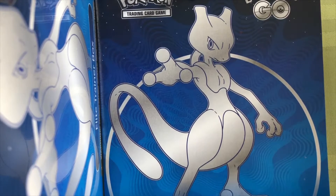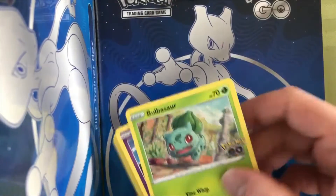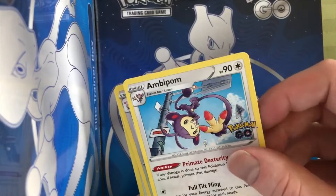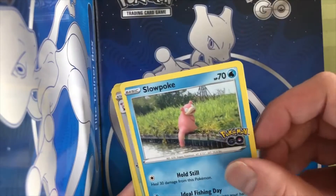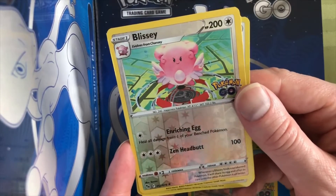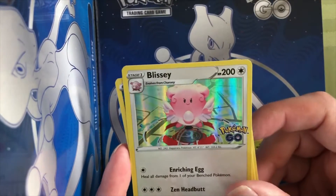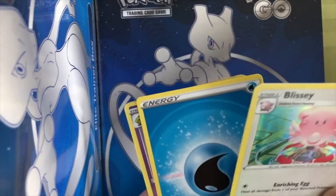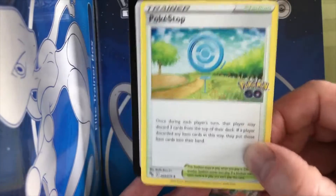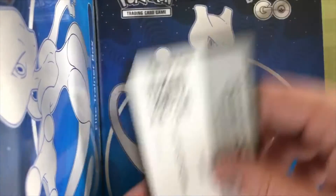You can open it. We got Tranquil. Oh, Bulbasaur. Slowpoke. Oh, reverse holo Blissey — nice, it's a cool one. It's defending a gym too — red gym, obviously. That's the one to have. Oh, back to back Blisseys — reverse holo and holo! That's really cool, it's a rarity to happen — you get both of them right back to back. And the Pokestop. Slowpoke just looking off into the distance — I wonder what he's thinking of.